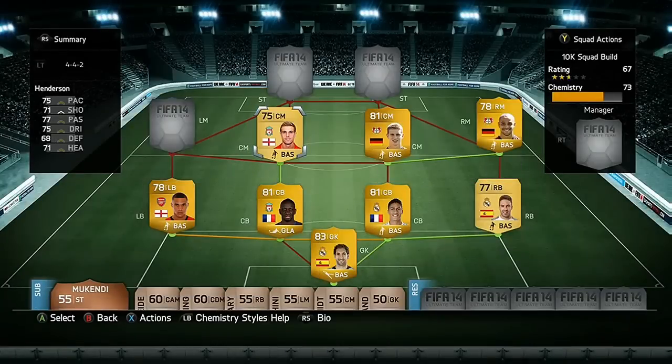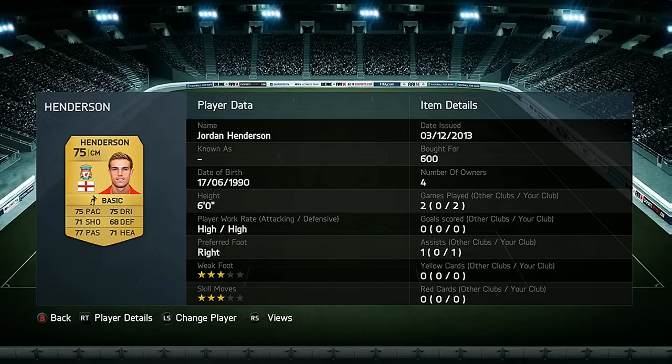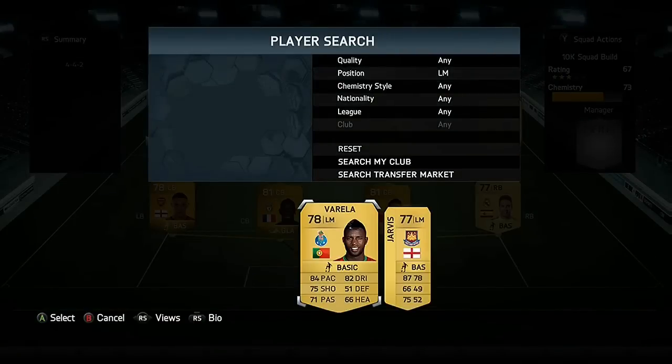Moving into our central midfielders — first we have got Bender from the same team as Sidney Sam, that is Bayer Leverkusen. And for our other central midfielder we have got Jordan Henson from Liverpool, so he links well with Sacco as they are both playing for the same club.